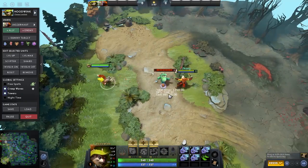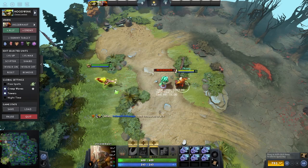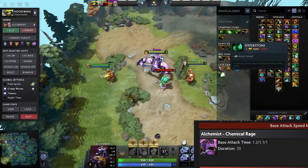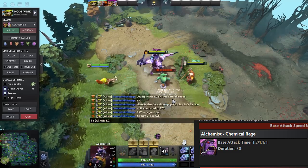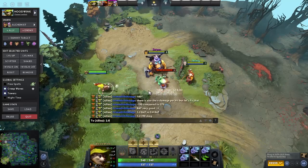There are a few more relevant base attack times to remember. The most important one being Alchemist, where his level 3 ult makes him have a base attack time of 1, which means he gets around 56% more attack speed for every 1 attack speed. So a Moonshard on Alchemist with level 3 ult gives him around 210 attack speed instead of 140.